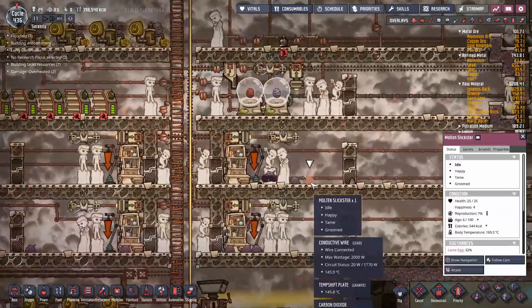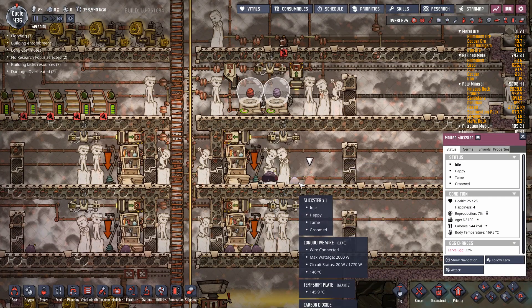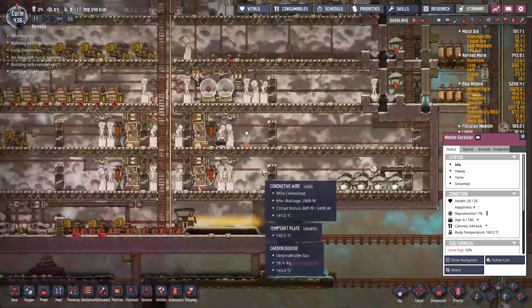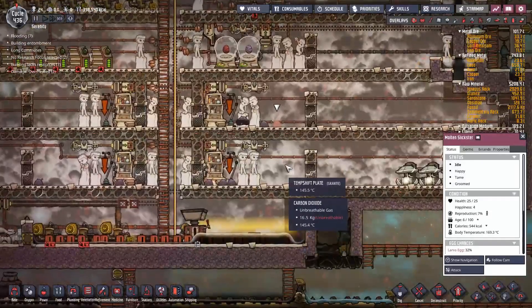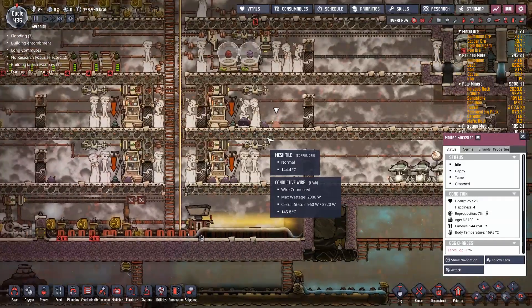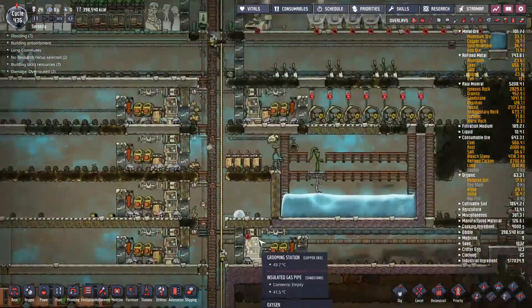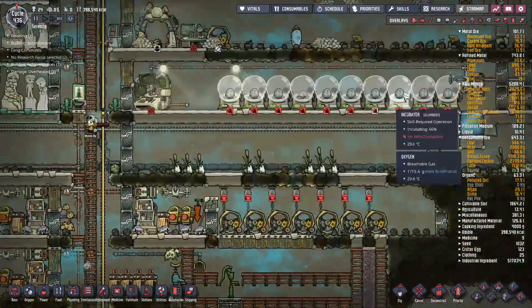The natural progression is to move over to slicksters. Slicksters are almost identical — same hatch designs, same amount — except they spit out oil, so you put in mesh tiles to collect it, and they consume carbon dioxide. That's a huge benefit assuming you can run a petroleum generator to support it, since you can pump in their food with no duplicant labor required.